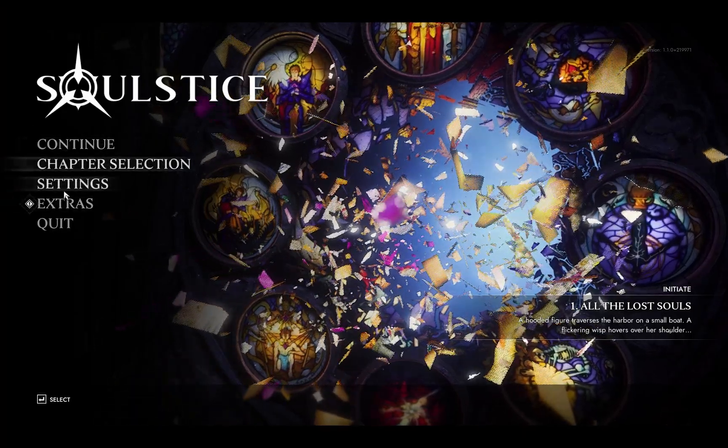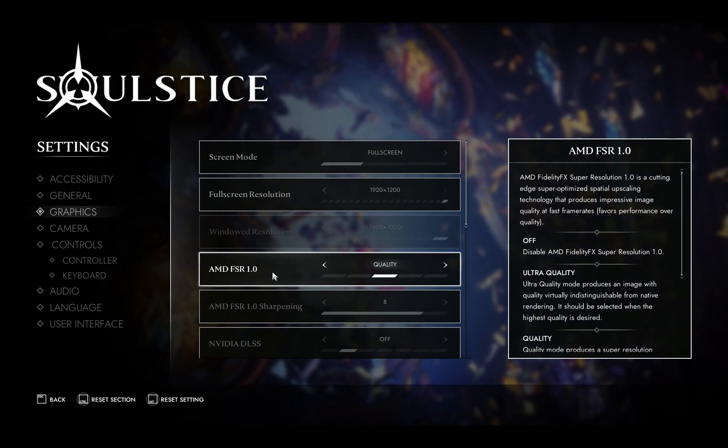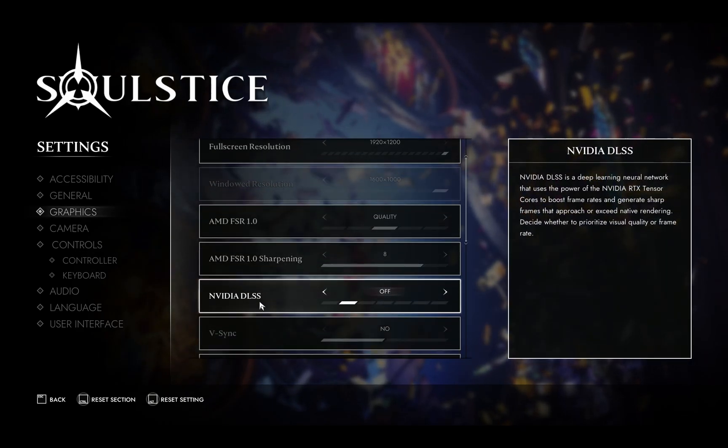And now let's see it in game. You just go to the graphics, you scroll down, you'll find it below AMD FSR — and there you go, it's there and it works.